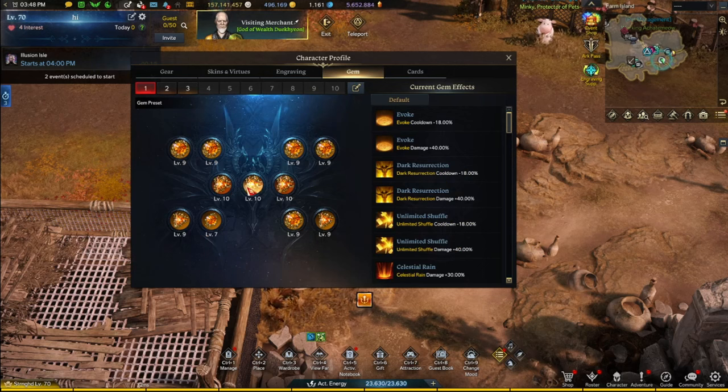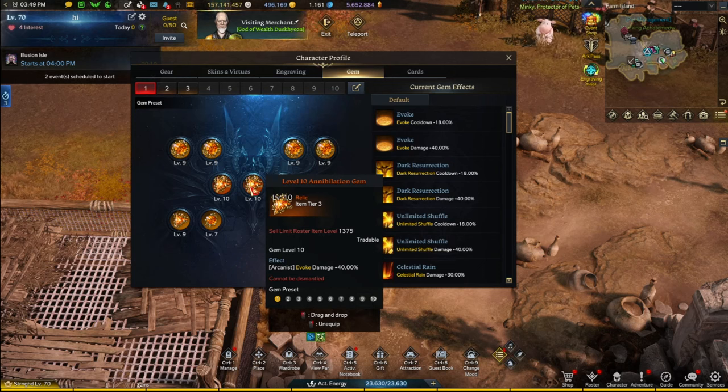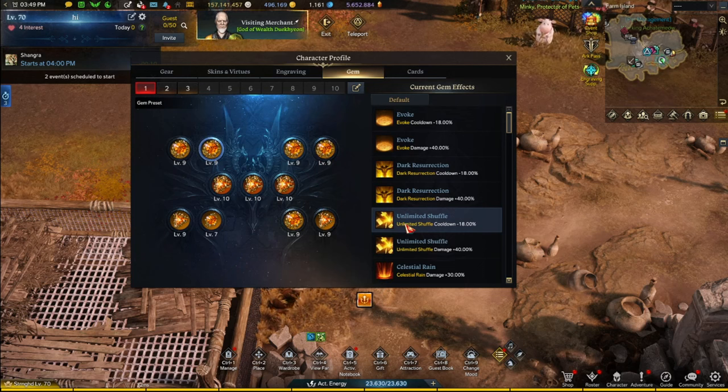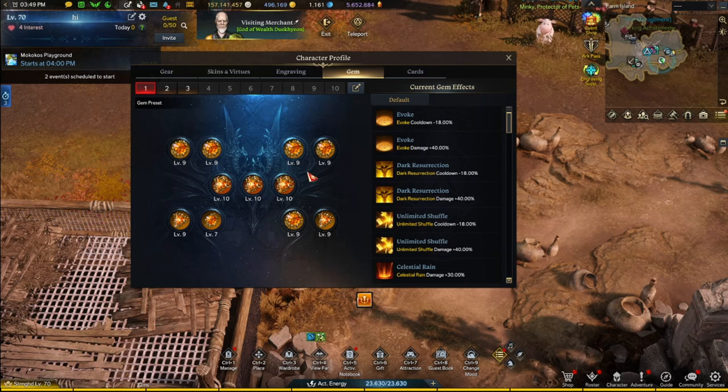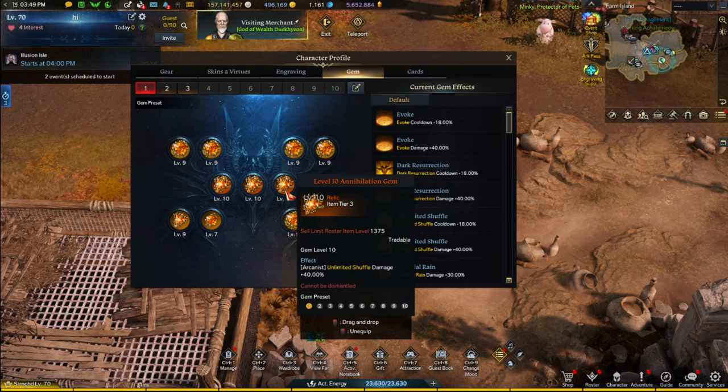In terms of gems, I worked hard to get an additional level 10 gem on this character. The gem prices are super cheap, and I have a bunch of level 9s floating around, so I merged them to pray for a level 10 — and luckily I did. I got a level 10 damage gem on top of my two existing ones. When Tier 4 hits, you should convert a damage level 10 gem to Tier 4 if your damage skill does less than around 25% of your total damage. If it's above 25%, keep it as a Tier 3 level 10 gem.